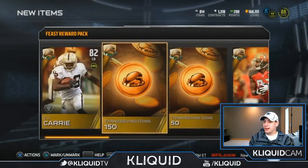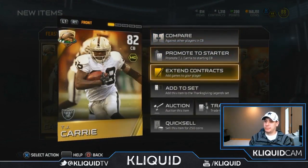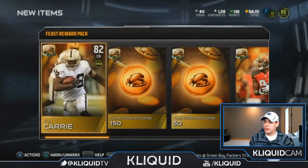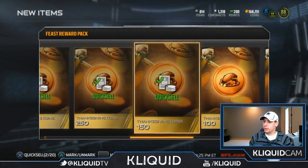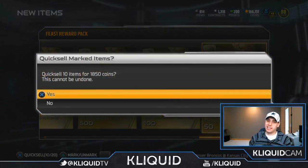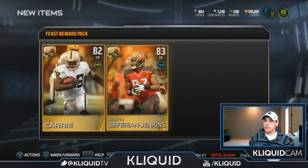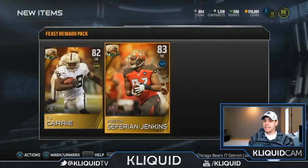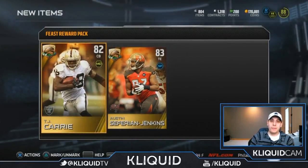So we didn't really get much as far as these items go. I don't think there's really anything spectacular that you can pull out of those. Let's see what we ended up getting for our total on the quick sells. 1850 — so not anything spectacular there, but we did get that apple pie which is pretty decent, and then our two gold cards: Austin Safarian-Jenkins and TJ Carey.